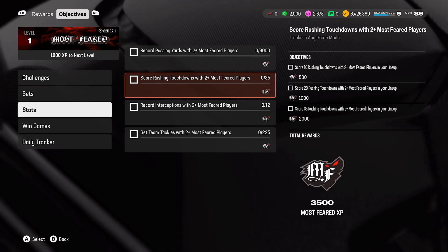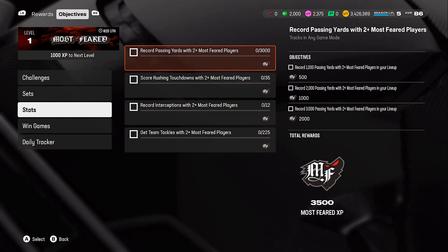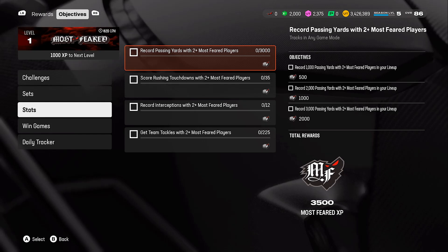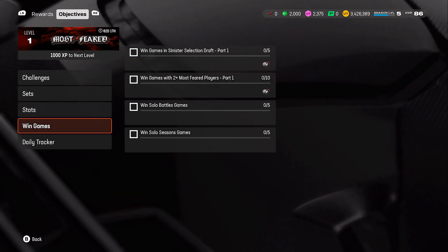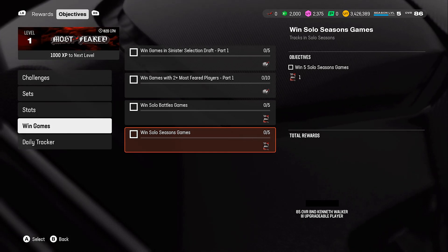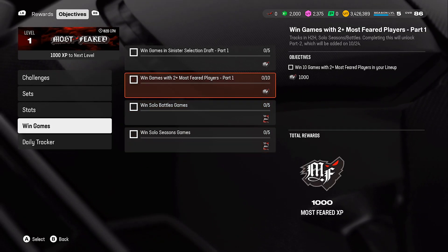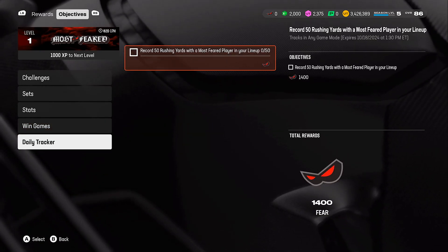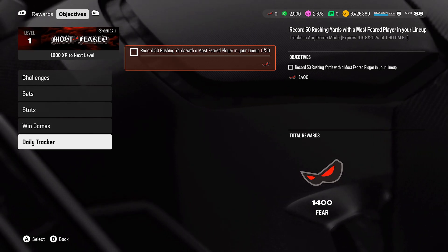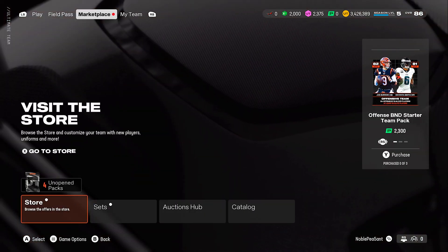Make sure you guys have two Most Feared players in your lineup because if you don't, these objectives are not going to track. Get the free ones — you should be able to get up to two for free from the beginning. If not, buy some low-overall versions or complete a low-overall set, add them to your lineup, and start completing objectives. For solo battles: win five games to get an 85 overall Kenneth Walker upgradable player or an 85 overall BND Jared upgradable player. You can also record 50 rushing yards with a Most Feared player to earn 1,400 Fear — not bad.